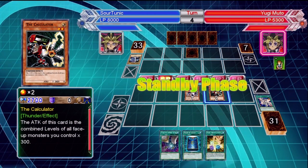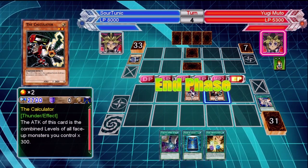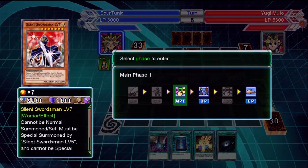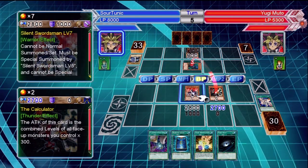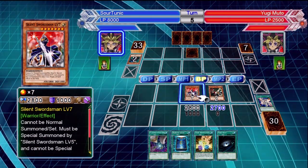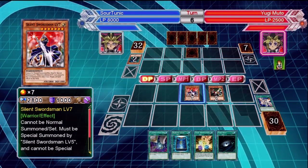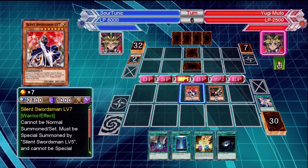Maybe they use a Skill Drain or something like that, but that's where the Mystical Space Typhoons come in — get rid of that Skill Drain on the field and messing with your plans. He can't do anything except play defensively because of that Silent Swordsman Level 7 on the field. The Calculator is a great complement to this deck as the levels get high and they're easy to summon. This duel was over pretty quick.